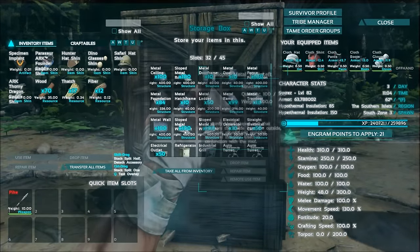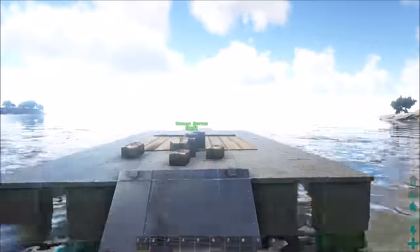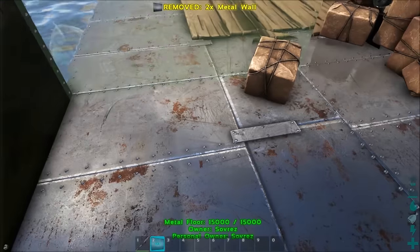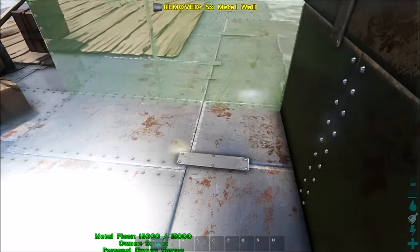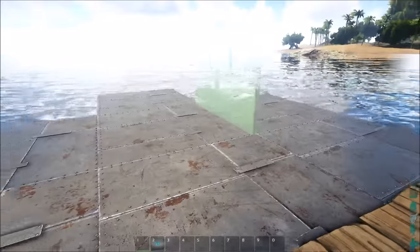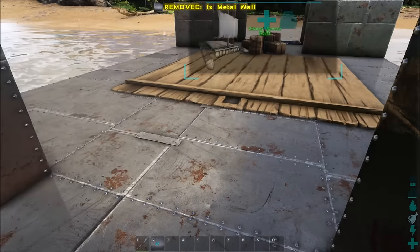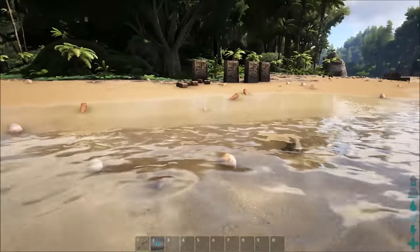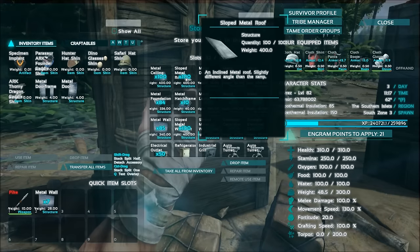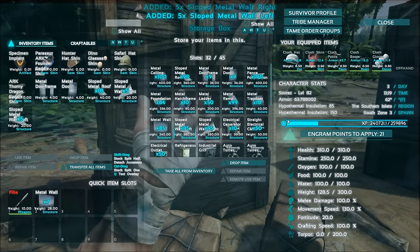All right, so we got the foundation set for it, so now we're gonna pull out some walls. Let's see - walls, ramp, wall. Lay down the walls here too. Now this isn't great like the PvP bases you see where you're gonna have multiple walls everywhere, but I don't think you can put that many structures on these rafts. So let's see - I can grab some of the other stuff: doorframe, door, some sloped roofs, ceilings - there we are.